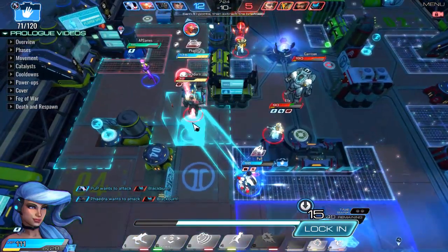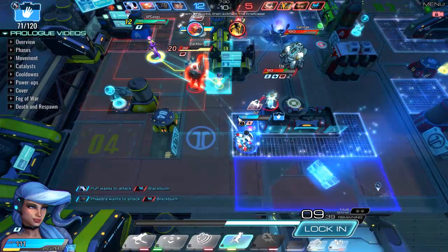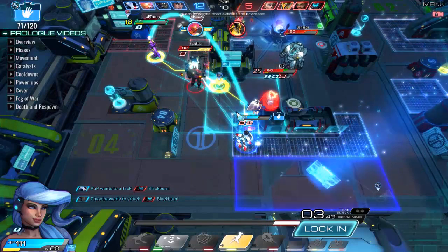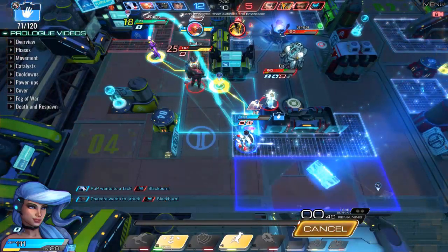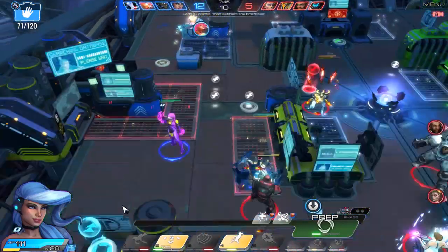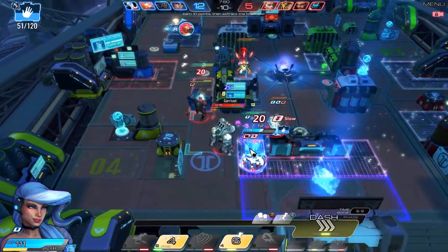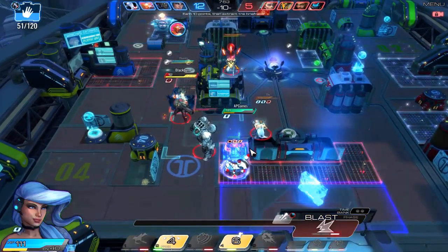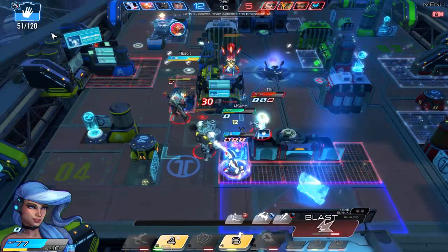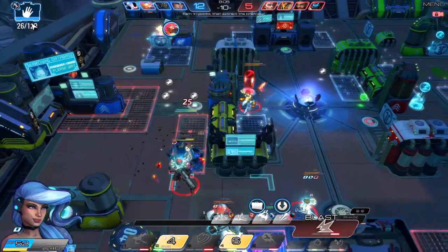Pup may not survive. So what I'm going to do is reposition myself here and put down a trap. The reason I'm doing this — I've got 111 health, Pup is somewhat hidden here — if I can tank any of his damage, then I'll have done my job. And you can see right there, I just tanked the damage for him. So instead of him taking damage and possibly dying or dropping the briefcase, he actually survived — that 34 damage made the difference right there.